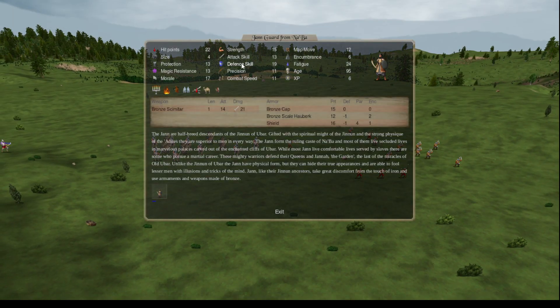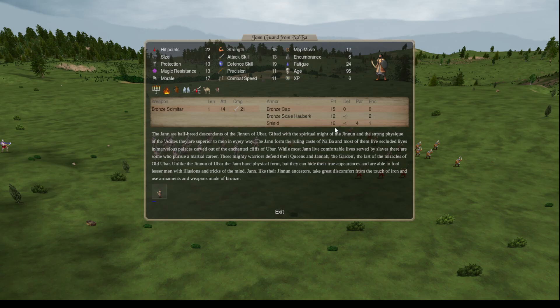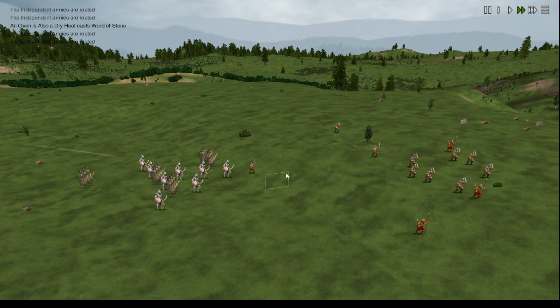These sacreds with our Bless can get up to 19 defense, which is pretty nice. They have a big old shield that helps them out a little bit, and a bronze scimitar.